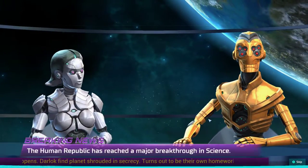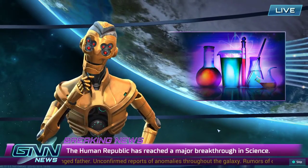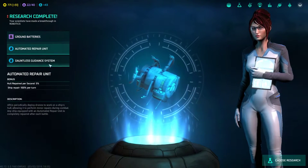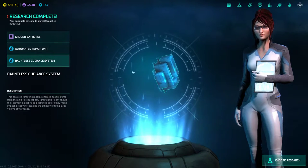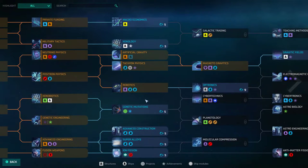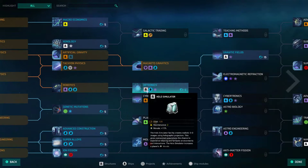State of the Galaxy: science leaps 12 in our galaxy thanks to a new discovery by human scientists — so we get a science boost. We got a Dauntless Guided System: missiles can actually change course if a ship is destroyed while they're flying towards it. They'll shift and request a new target. We're going to research Optronics now, which will give us a Holosimulator — giving overworked populations a chance to experience relaxing and fantastic environments.